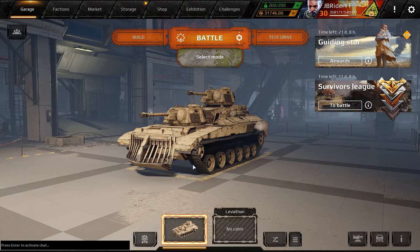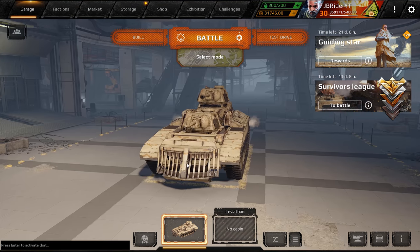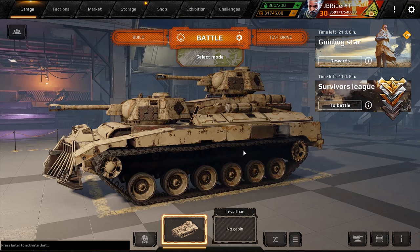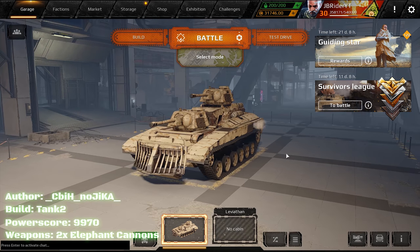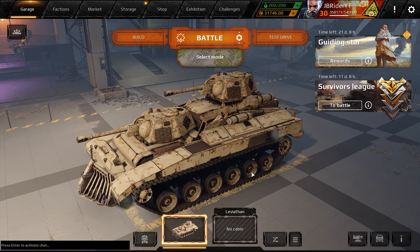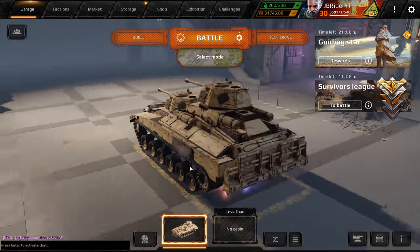Hey guys, ZBrider here. Welcome back to the channel, welcome back to Crossout. Hope you guys are doing well today. I'm playing some tank builds for you guys. The first one you see here is not a real-life looking tank or a replica — it's just a cool tank with an Echo cabin, two Elephant cannons fused for projectile speed, 25 extra projectile speed. It looks very cool and I think it's going to be super effective.